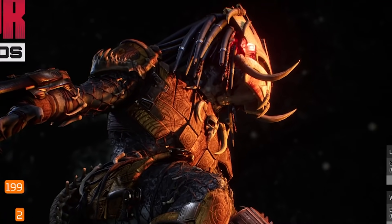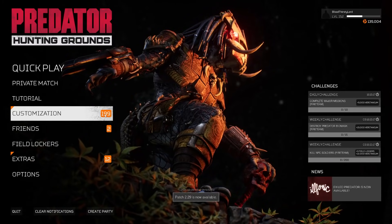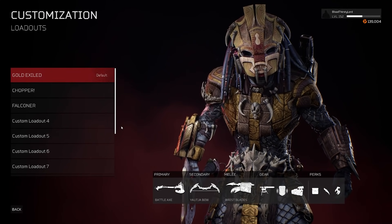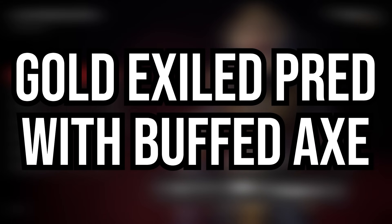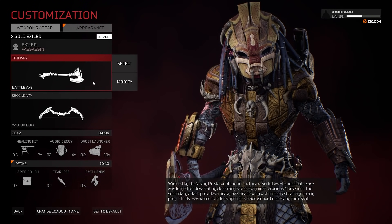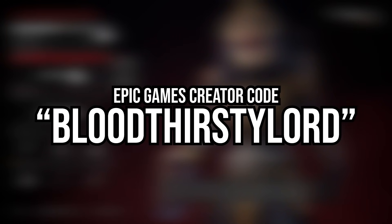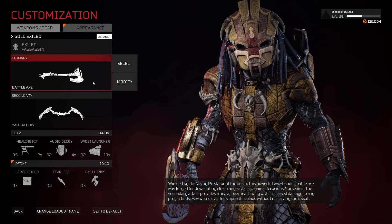Welcome mates, I am Bloodthirsty Lord by Yunkumilordi, and today we're back on Predator 100 Grounds with a very interesting character build highlighting the Gold Exiled Predator. We had to make it happen as close as possible while utilizing the Battle Axe that got buffed as well. We'll highlight that in this gameplay — it's going to be quite fun indeed with this build.